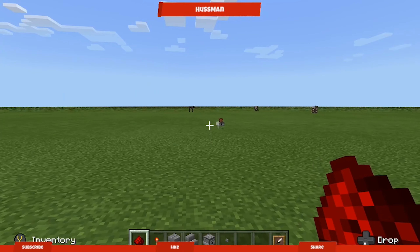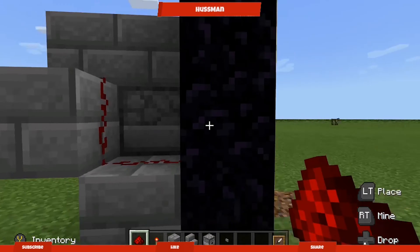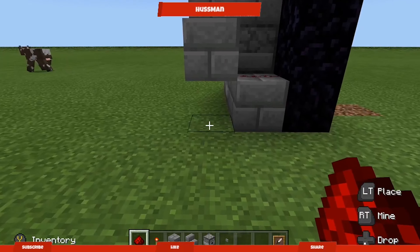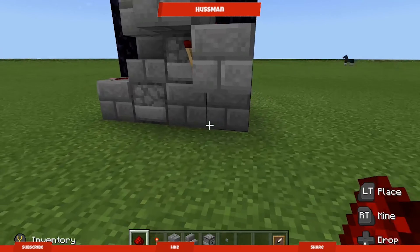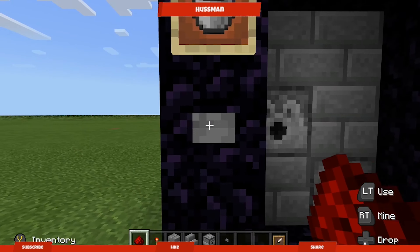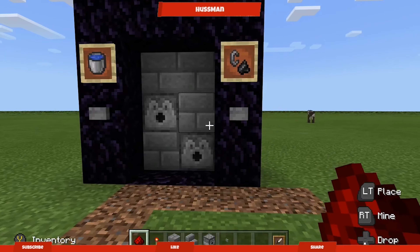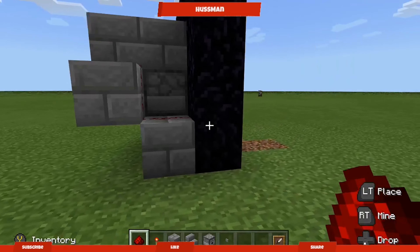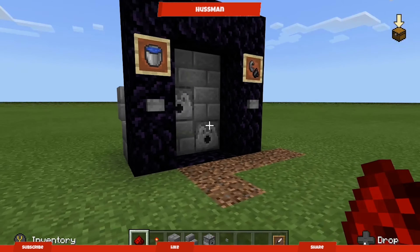The bigger build I was talking about uses all those dropped items and requires a bigger area. Look how small this compact build is — the bigger version goes up higher and is going to need a bit more materials like a piston and sand. The bigger version is neater — it just spits out water once. This one goes a bit crazy, kind of coughing up. If you want to see that bigger build, let me know down below — just keep in mind it needs a bigger area.